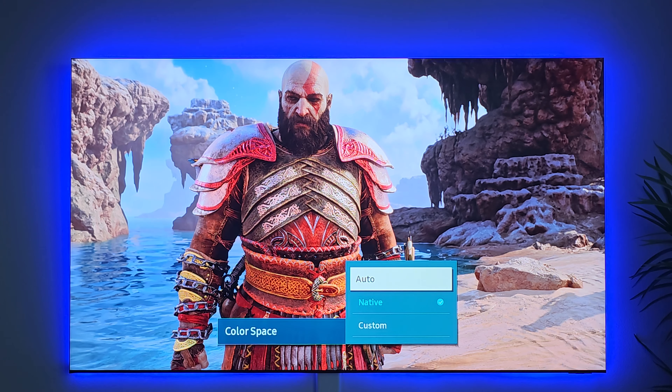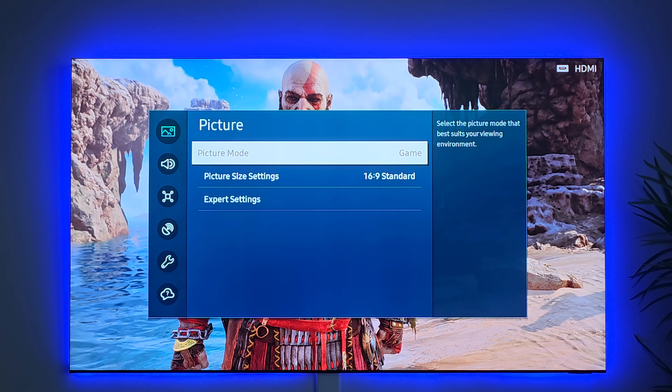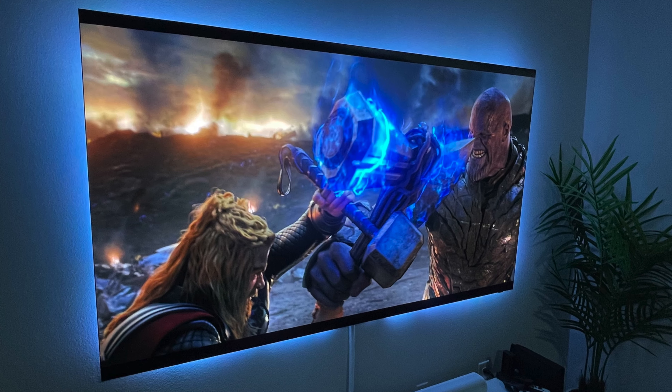I don't do anything with white balance. For shadow detail — if you crank it up it gets brighter, but I don't really like it too bright because it'll wash out the image. I like a little shadow detail cranked down to give more depth. When you crank it up you wash out the image. Two or three should be fine — three looks pretty good, but I usually have it on negative two.